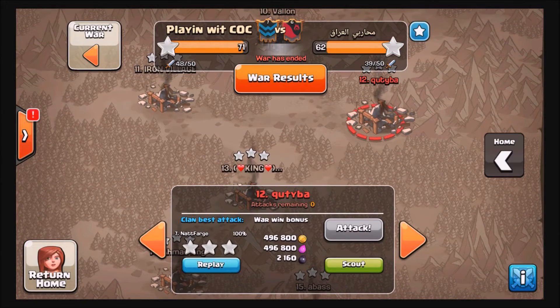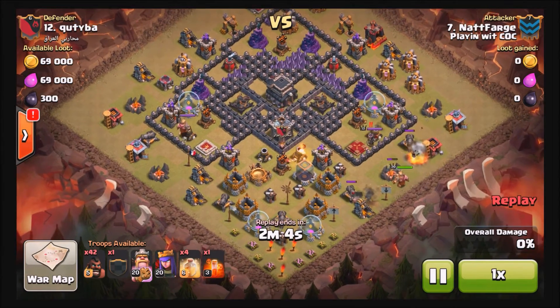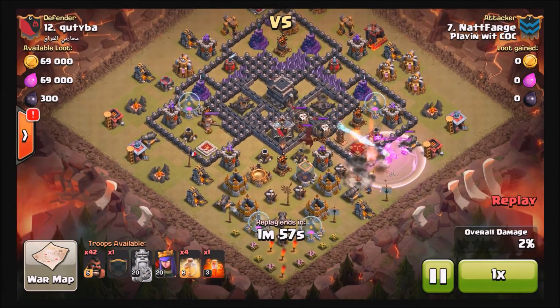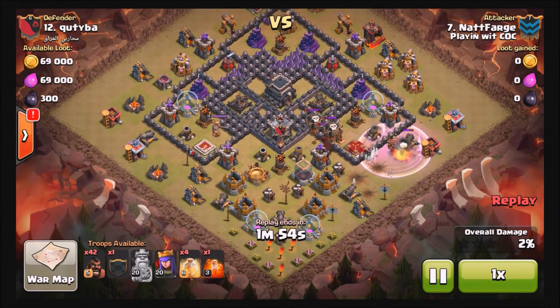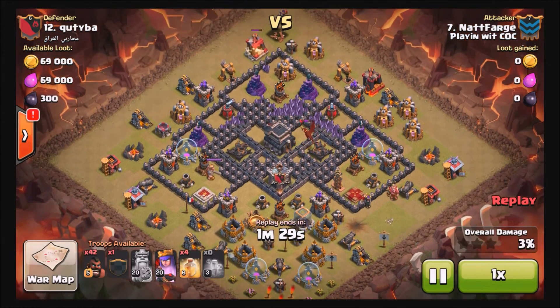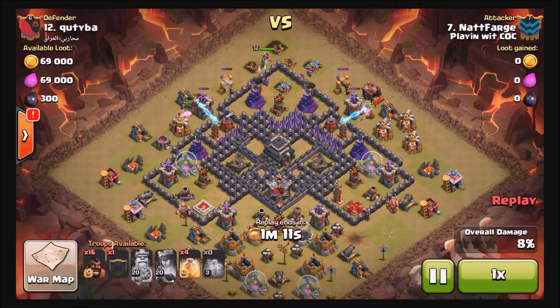Next, let's take a look at Nat Farge versus number 12. Farge is bringing 49 hogs — no other troops. I don't know if I've ever seen this; maybe people have fun doing this from time to time. He uses a couple hogs on the left hand side to get the archer queen's attention, and his barbarian king aggros directly onto her. The next step is to take out the clan castle — there's two loons and a dragon. He's able to take out the loons and weaken the dragon with poison, then kills the dragon with a couple shots from the queen under ability.